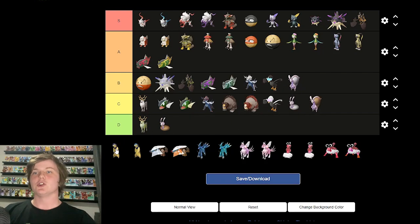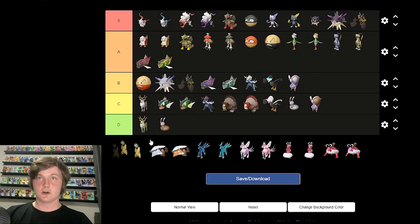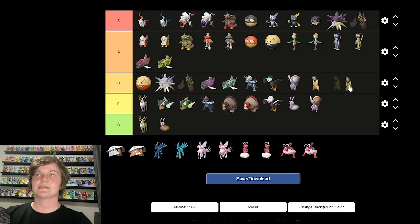Hisuian Typhlosion. When I first saw it I thought it looked terrible — like Typhlosion but 10 times less intimidating. But then I saw its new flames with a new color and new particles, and it looks cool with the flames on. Flames on: A. Flames off: D. I'll equal it out to B. The shiny — I like the light blue. It doesn't bump it up a tier but I like the shiny more than the original.